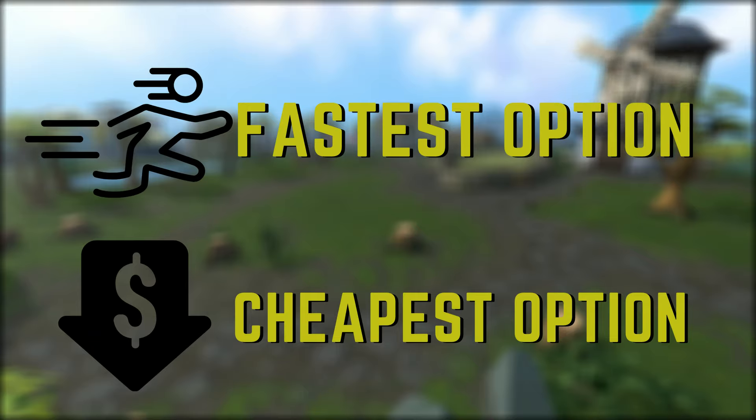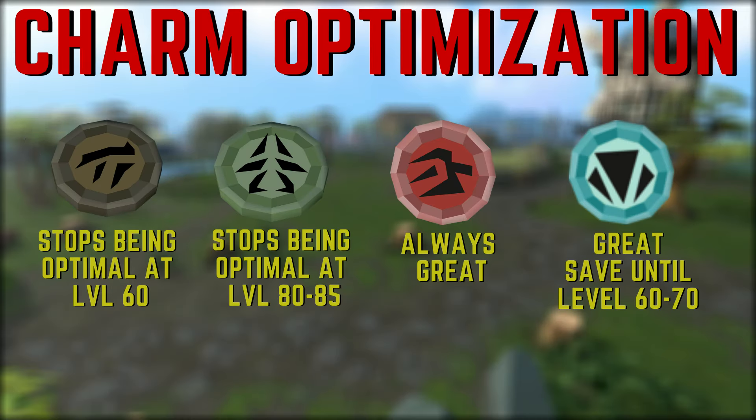I think this format is going to be really good to give you all the different options and let you choose yourself based on your own situation. In a lot of these leveling scenarios, crimson and blue charms are going to be the fastest and that sometimes also makes them the cheapest. But I realize that you can't always have an unlimited supply of crimson or blue charms, which is why I'm going to include every single pouch and show you all the calculations so you can choose exactly what's right for your situation.